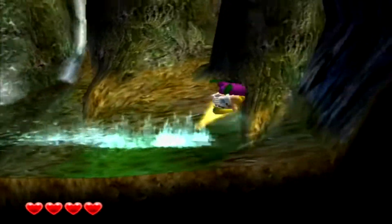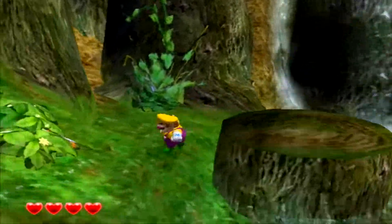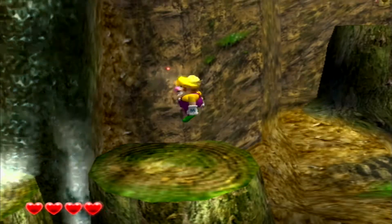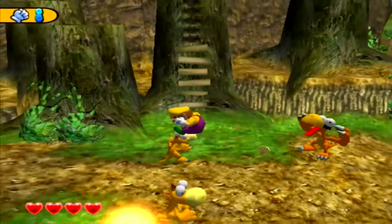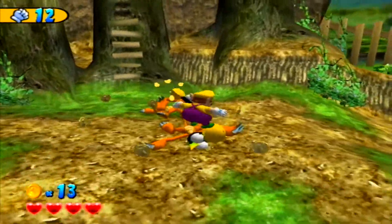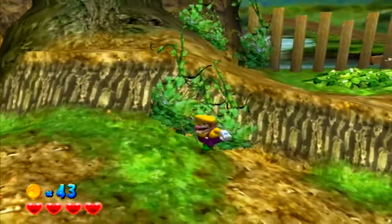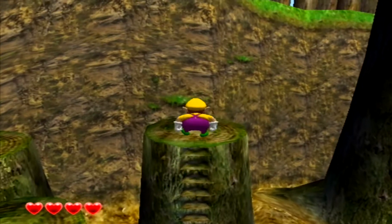It also didn't explain the dash or the dash jump or anything like that. I think I actually have to jump across these platforms you can't really see too well. 'Collect these to get heart fragments' - that is a golden Wario head. What does the ground pound do - damage? It does, okay, interesting. Come on, spin him around, spin him around, there you go.